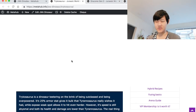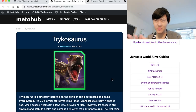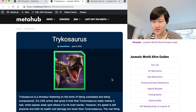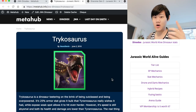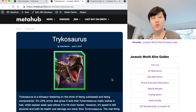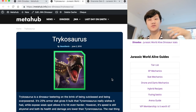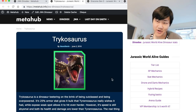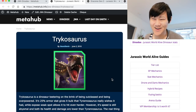Those are some general Tricosaurus counters. Obviously I didn't go through every dino in the game that could beat Tricosaurus, but those are some helpful ones. That's how we beat Tricosaurus — the strongest dino in the game, really hard to beat. Tricosaurus is the strongest dino in the game, but there are a lot of counters as we've just seen. It's not that Tricosaurus is strongest because there aren't too many counters — there are counters. It's just the sheer amount of damage it outputs, the stuff it can take, the stuff it does super well against. It's not like early Indoraptor where you have zero guaranteed counters.